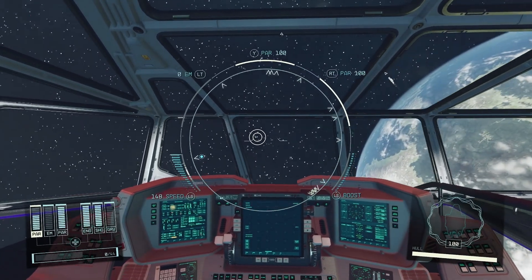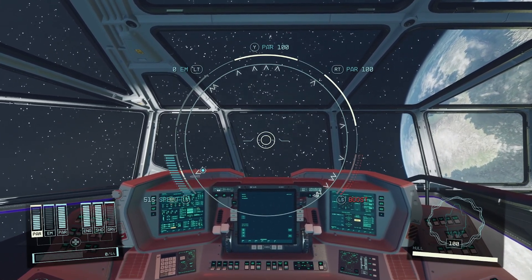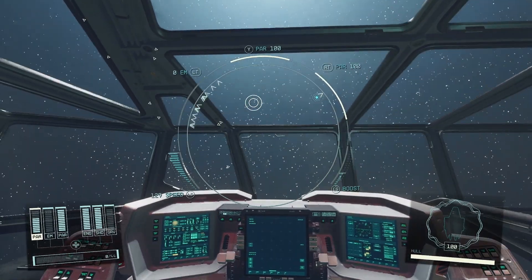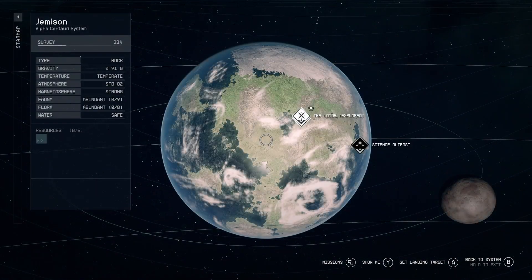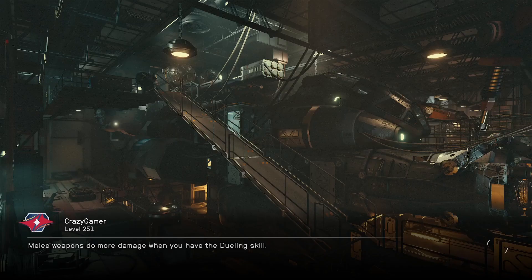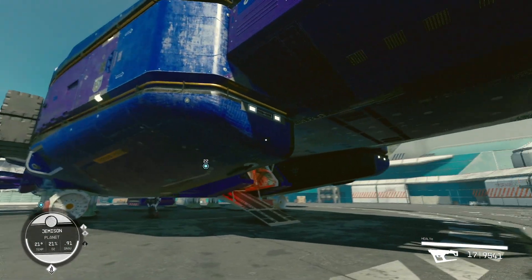Top speed is 150 and boost gets you to 530. It definitely handles better than earlier when I had the extra 3K cargo on it. I like it — it's one of my lighter ships because most of my ships have 10K cargo, which gives you 80 mobility with these engines. By default I try to min-max it, but I found that a lighter ship, despite having 100 mobility, does better in a fight.